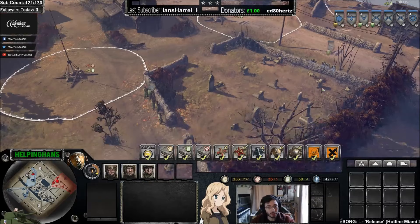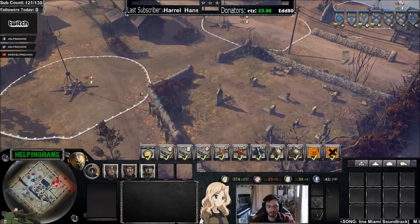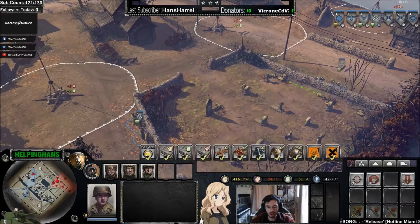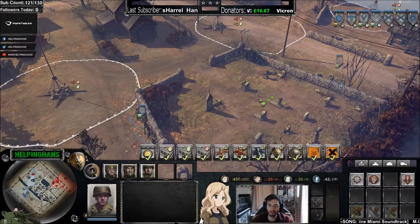Now look what happens when I try to close the distance—I've got a couple of options. I could try and work my way through the cover over here to attack this grenadier, or I could go around the side and keep the cover facing my opponent, continuously getting closer while still benefiting from cover.